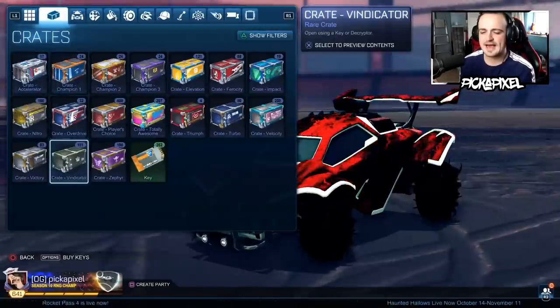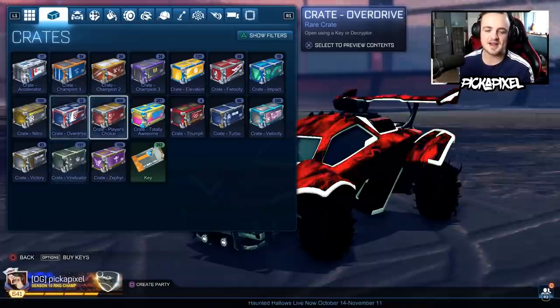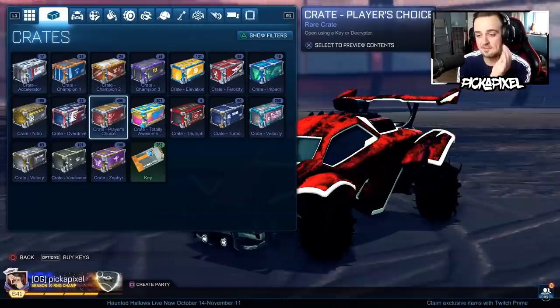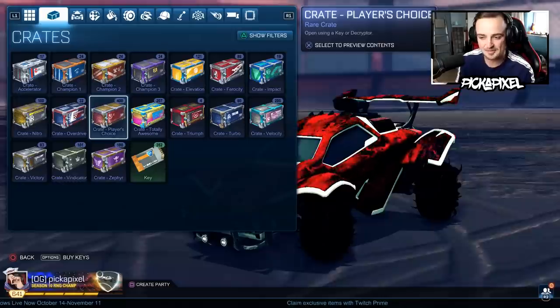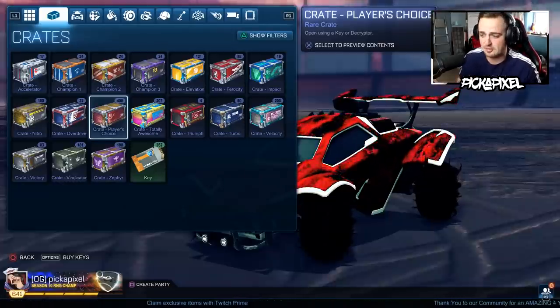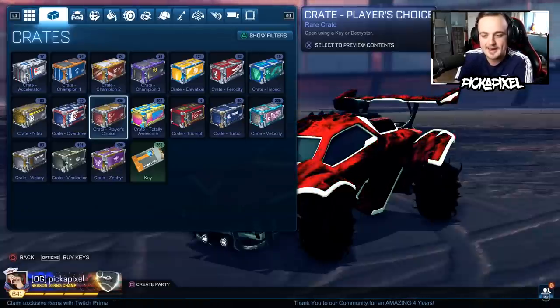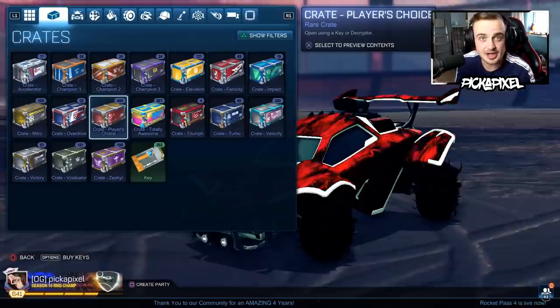I'm going to be opening at least 200 crates — 101 Vindicator crates and 100 Players' Choice crates. But I have 262 keys, so I might go overboard today. Either if the luck's really bad, I'll be like, I've got to rectify this and open 50 more crates. If the luck's really good, I'll probably be like, I can't stop opening crates now. So this is a slippery slope, and that is why, for your benefit, I'm showing you the highlights only.